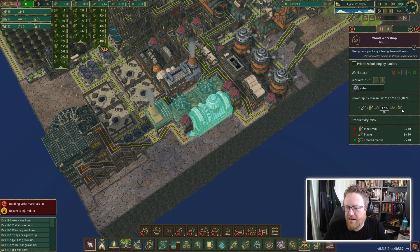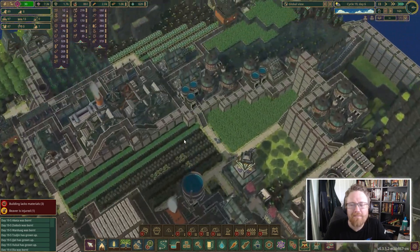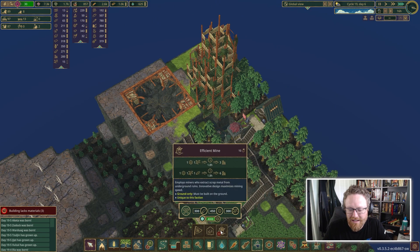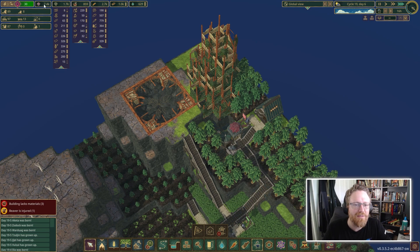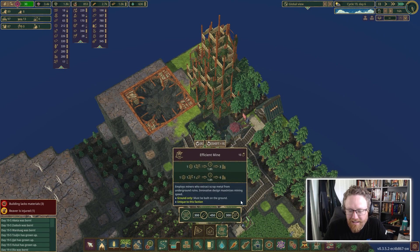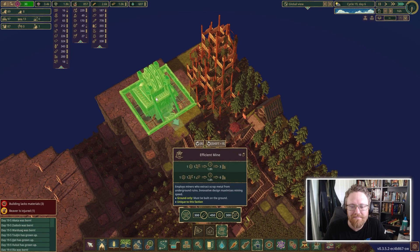We are now generating treated planks and we've got six of them. The question is how many treated planks do we need to build a mine? The mine costs 4,000 science, and I've built up a bunch — I was under a thousand before and now I have 7,000. So let's unlock the mine and see what it costs: 300 logs, 450 gears, and 300 treated planks. That's a lot of gears.